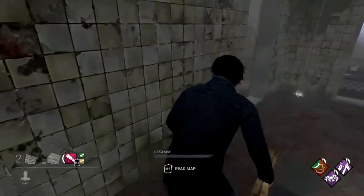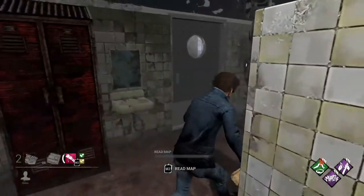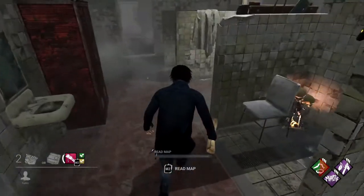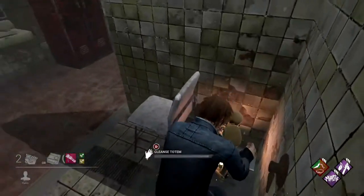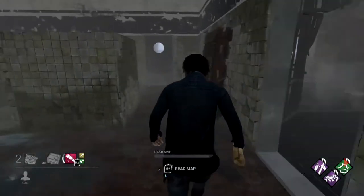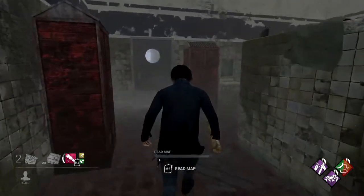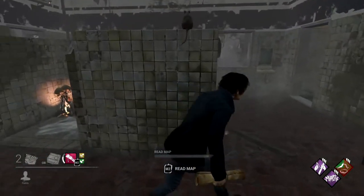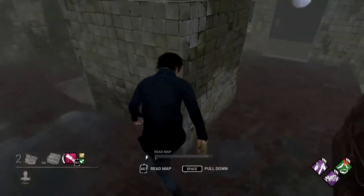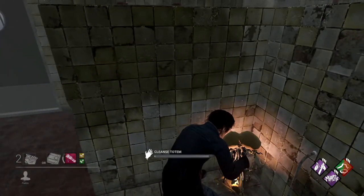The next small room is a shower stall room — it has three stalls, two on one side and one on the other, usually with a pallet. The totem is going to be on the two-stall side, and there's a chair in one of the stalls — behind the chair is going to be that totem. The variation of the small shower room has only two shower stalls side by side facing opposite directions. The totem is going to be in the shower stall usually next to the pallet that's in this room.